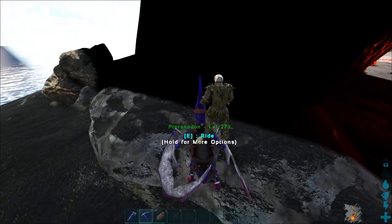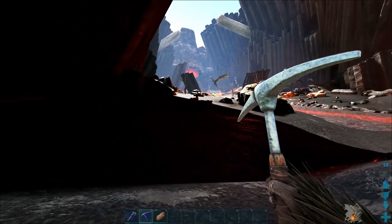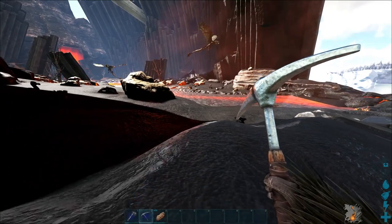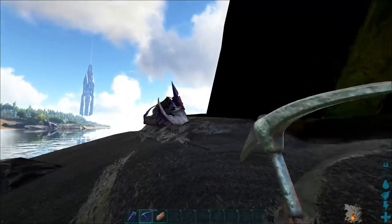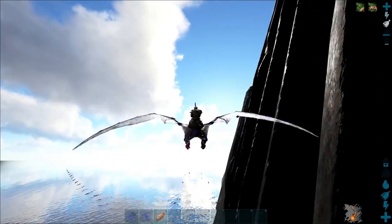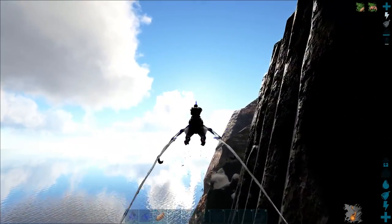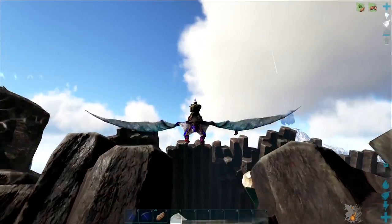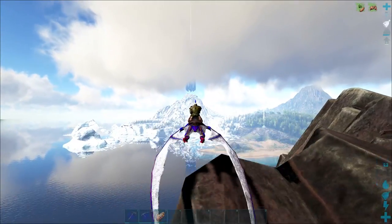I've got my ghillie suit on — what if I just go in all stealthily? Is that a dodo nest? Somebody's placed a dodo nest to collect wyvern eggs — sneaky sneaky. Do you see me? I think things see me. Yeah, they see me. They aggro from so far away. You're right behind me! All the bad things. We get our butt kicked.